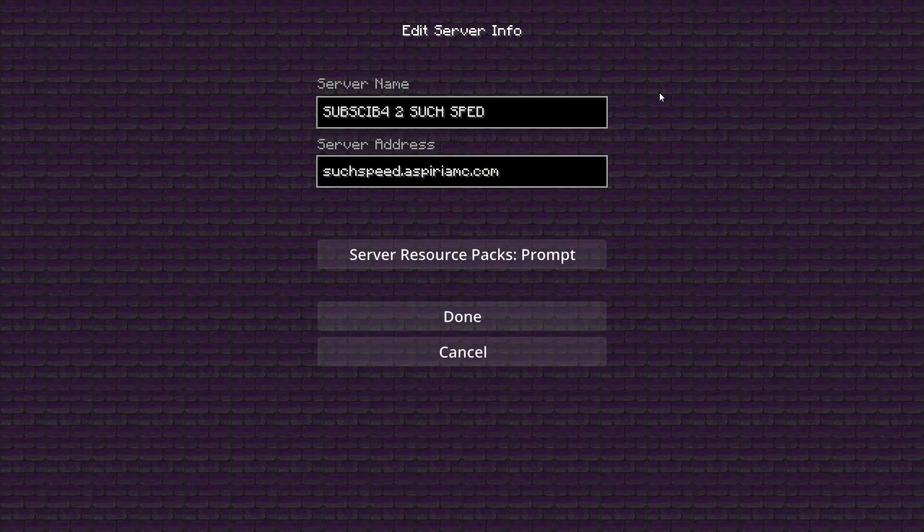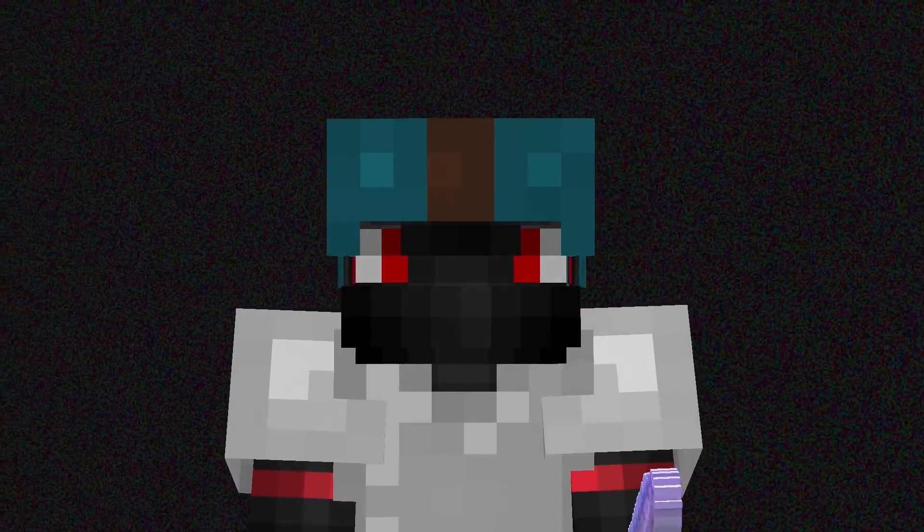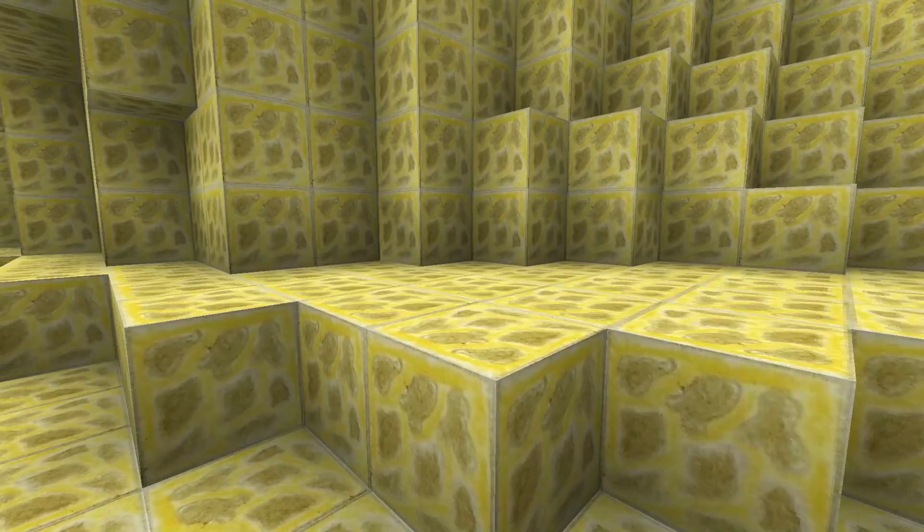Before anything, make sure you have suchspeed.asperiamc.com in your Minecraft server list. It's my new server IP, come connect. Suchspeed here. I never realized the void looks so weird when you zoom into it. When you actually zoom into the void, you can literally see colors - it's red, green, and blue. I wonder what the void is actually made up of, like the textures in the void. Is that something you can change with your texture pack?